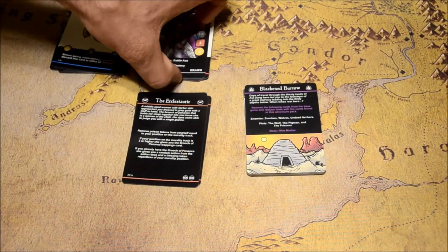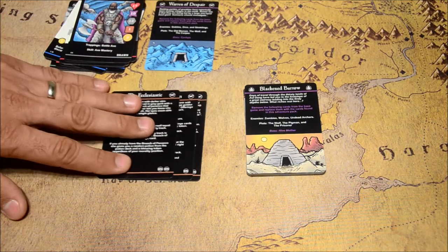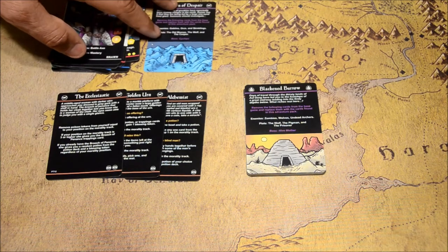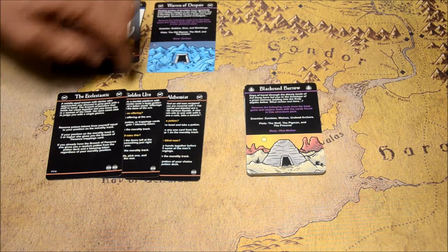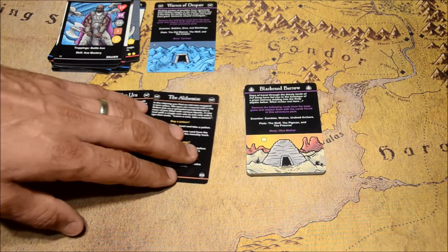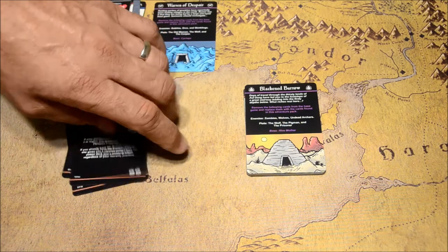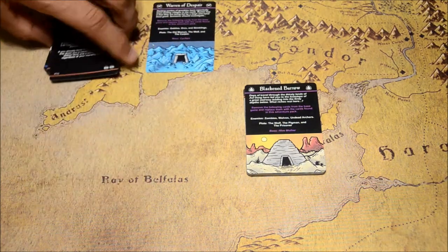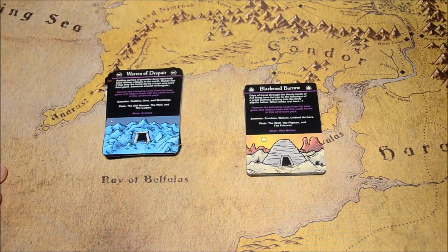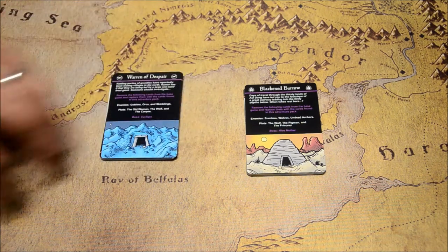Lastly, every one of these booster packs is going to come with three new plot cards. The instruction card tells you which plot cards to remove from the base game, and you add these three in their place, giving you different types of scenarios. It adds a whole lot of new flavor to the game and more replayability. That's a lot of stuff for 18 cards, and each one is going to retail for $5.99 after the crowd sale, but during the crowd sale they'll be on sale for $4.99.